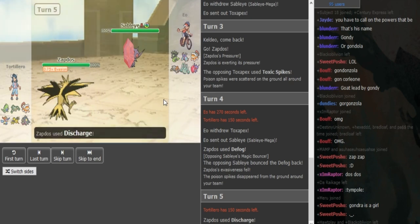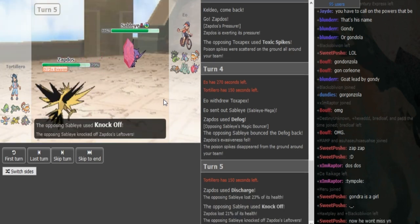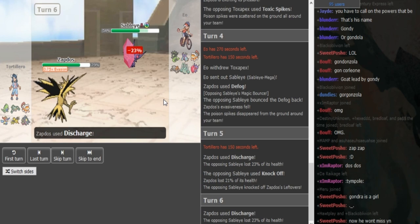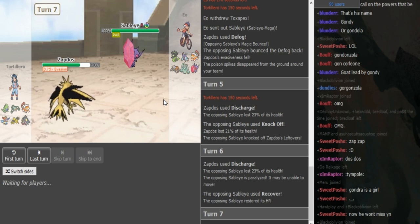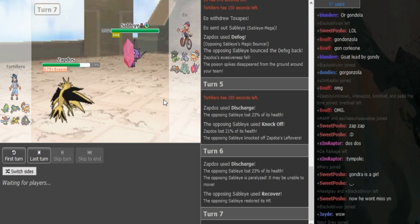I assume he's gonna fish for a Discharge para — yep, and EO is gonna Knock Off the lefties. There are the Knock Off, the lefties are gone. Now EO is gonna Recover here, and Gondra can either fish again or go into Mawile. He puts it in Recover, so he fishes again for the para — he gets it, but no full para. Now EO is most likely gonna go for Will-O-Wisp.